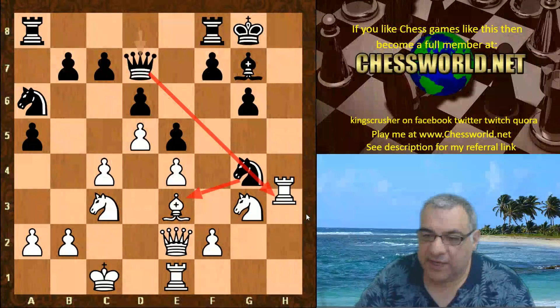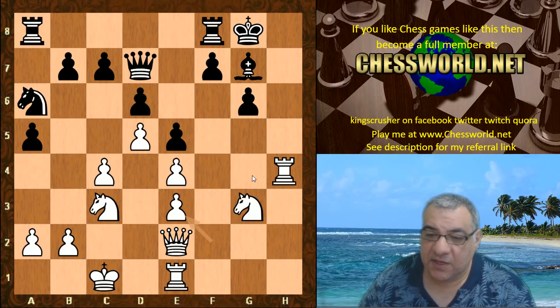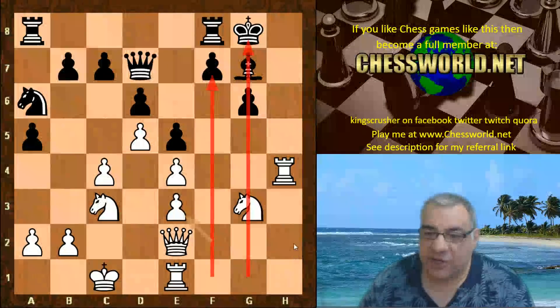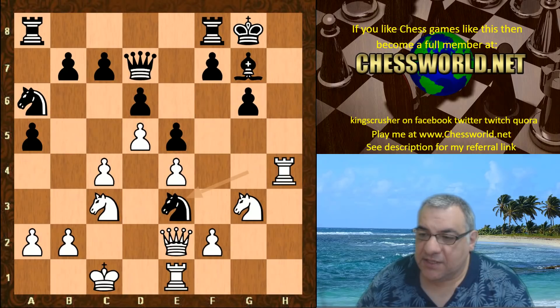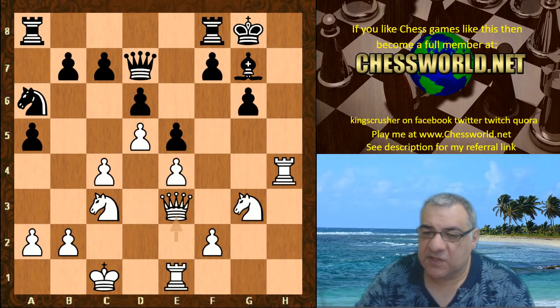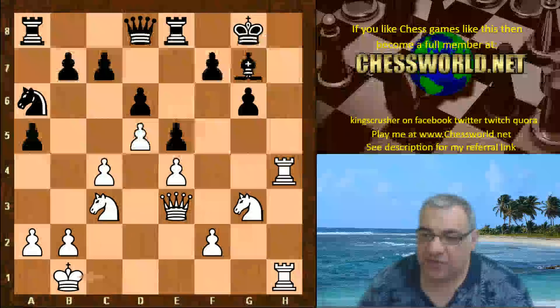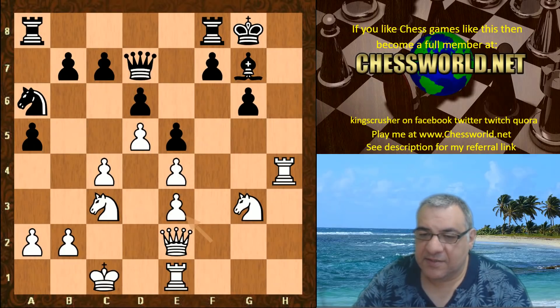The rook moves out of the way with Rook h4, prompting something to be done with that Knight. Knight takes and now f takes, accepting doubled pawns but opening up another semi-open file. In fact there are three semi-open files here on the kingside — very interesting. Queen takes e3 is also possible but white has at least a small edge. But f takes e3 is very interesting stuff.